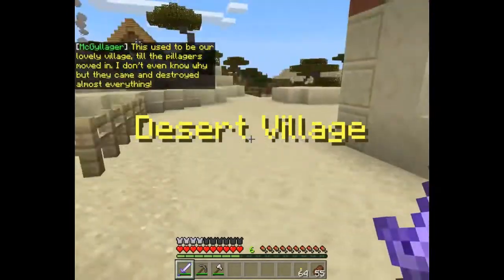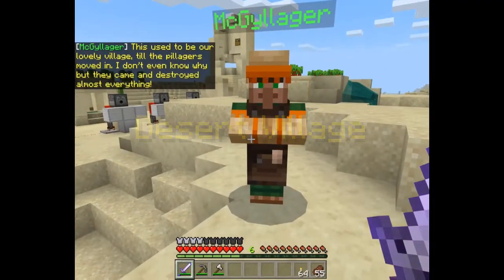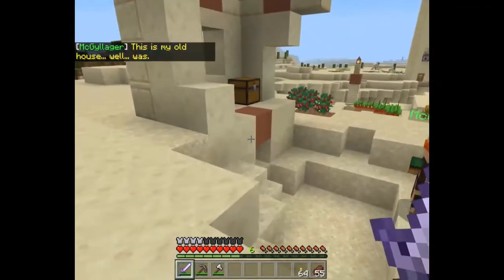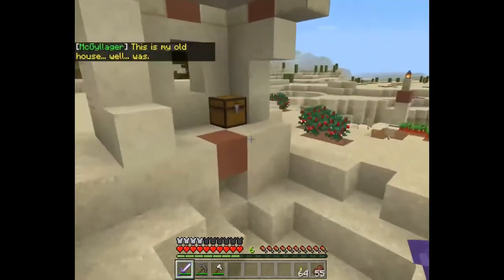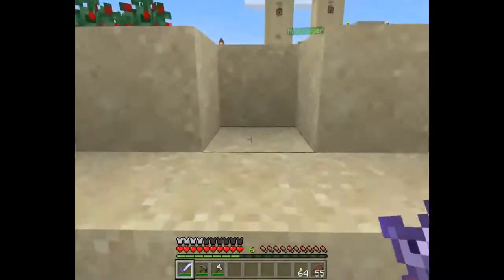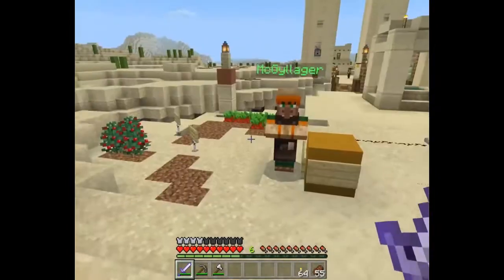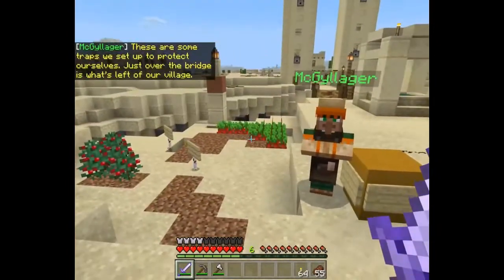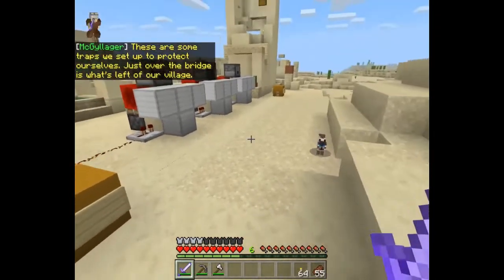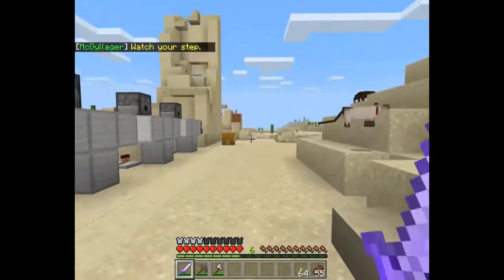Oh my gosh, this place looks dangerous! This used to be our lovely village until the pillagers moved in. They came and destroyed almost everything. This is my old house - well, was. That is a ravine - so not safe. Don't fall down there. There are some traps we set up to protect ourselves. Just over the bridge is what's left of our village. Watch your step!